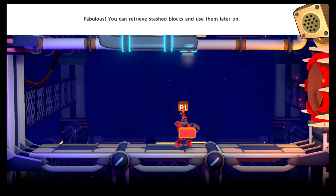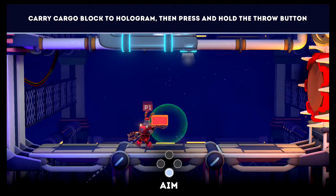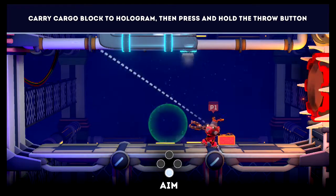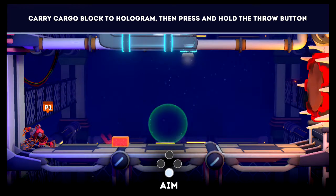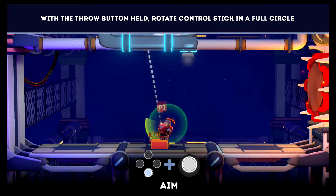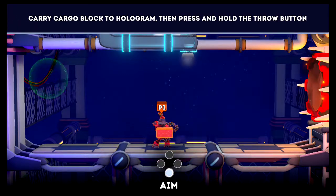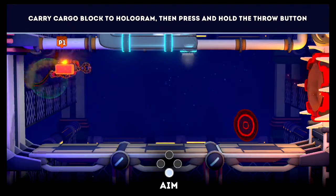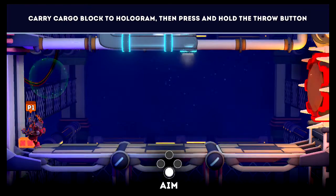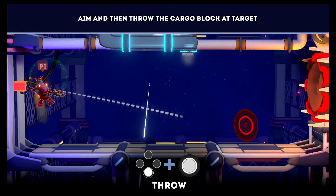You can only stash one block at a time while holding two. Aim the block at the hologram, then use the bottom button — you need to hold it. Stand in the green area, press the bottom button, and aim. Once you start aiming you won't be moving, so aim at the red target and let go when you think you're lined up. Good job!